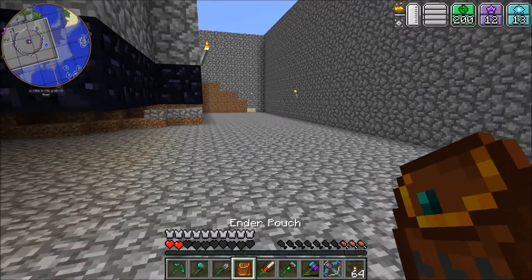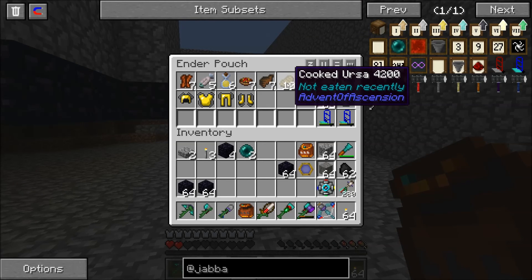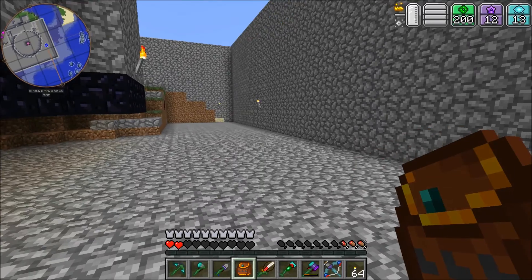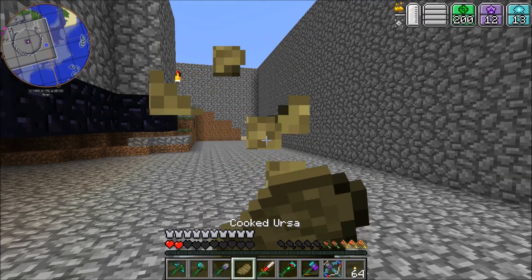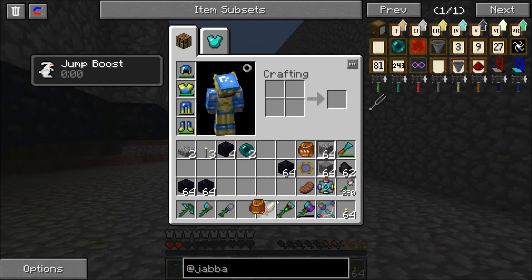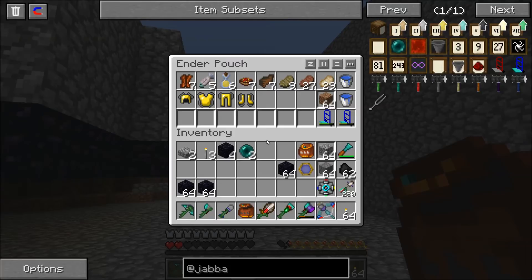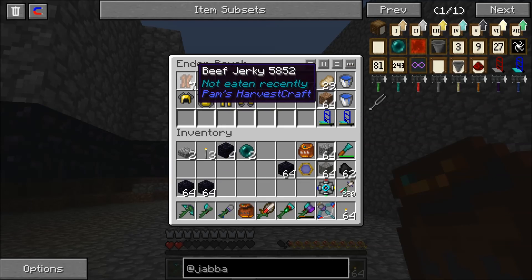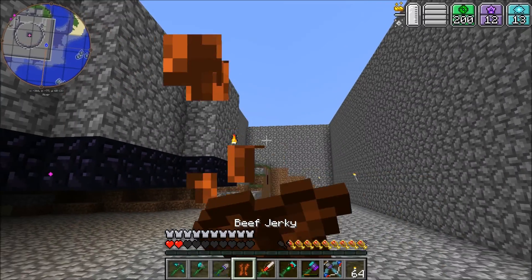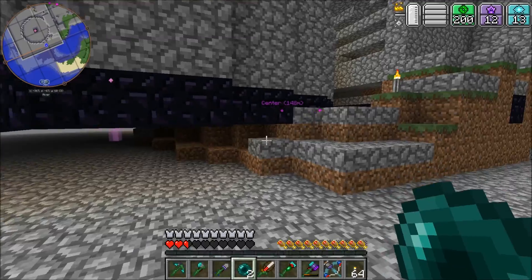That would've been awkward — die again and lose all my stuff. This food I got off some ursas — they're kind of dog things from the spruce forest. Not very good food, kind of junky. Maybe we can pad our food here. We'll just take some steak — I killed so many cows and pigs. Let's make sure we get our health back. We'll use some beef jerky since we have a ton of it.